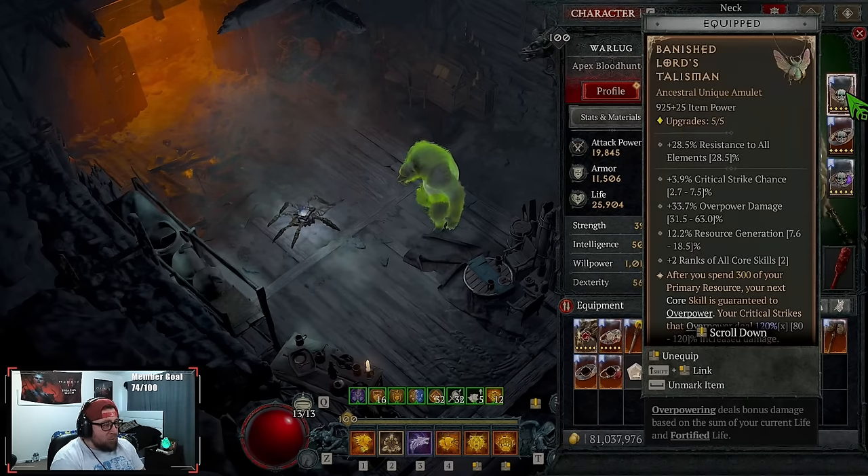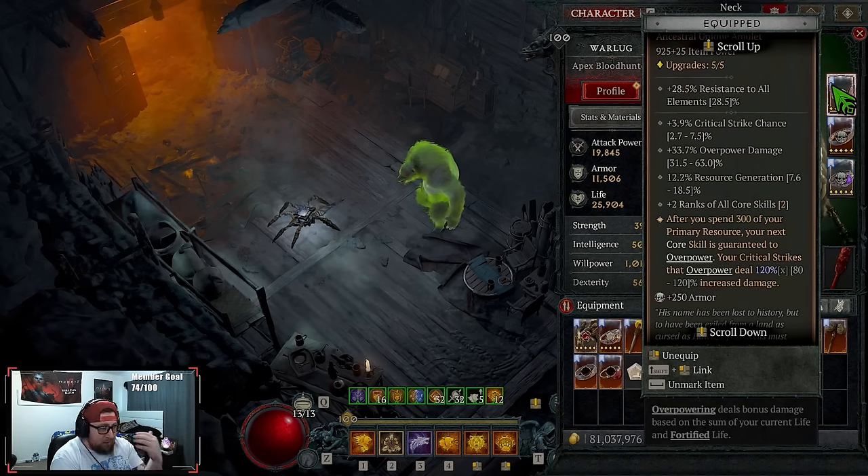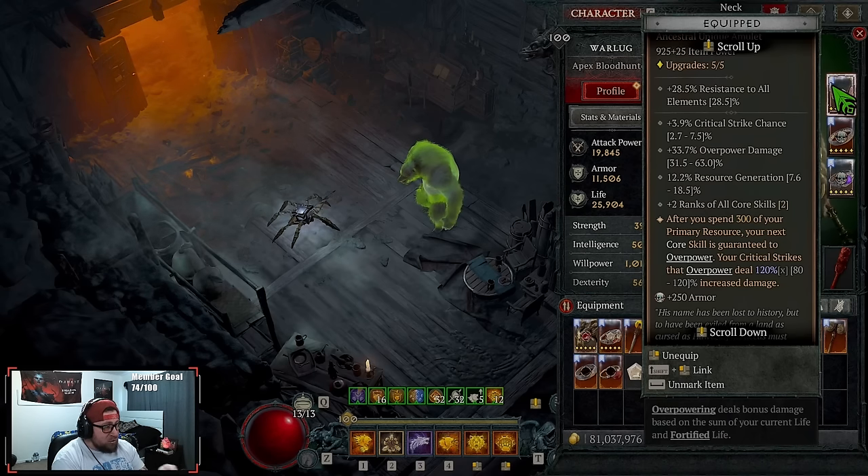Banished Lord's Talisman is our third way of Overpowering — after spending 300 of our primary resource, our next core skill is guaranteed to Overpower and we deal increased damage. So we have three total ways to Overpower in this build.